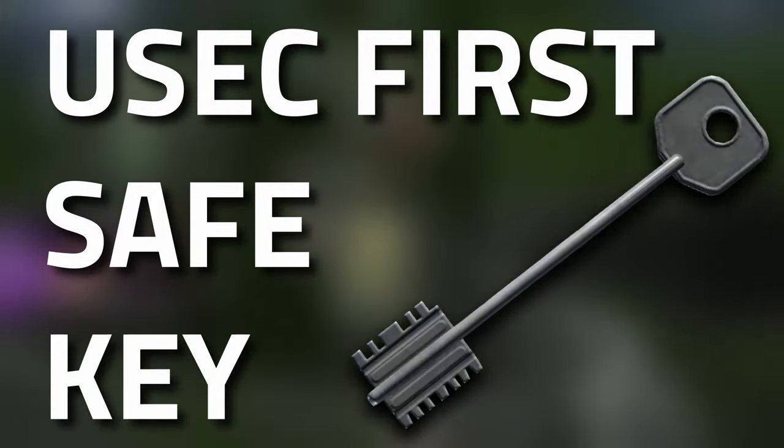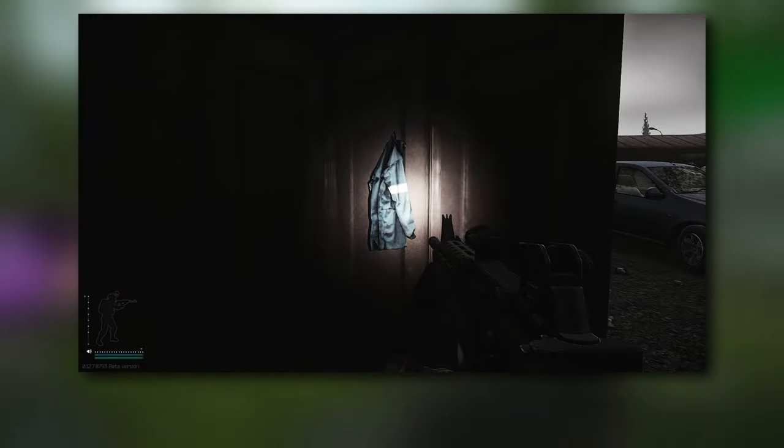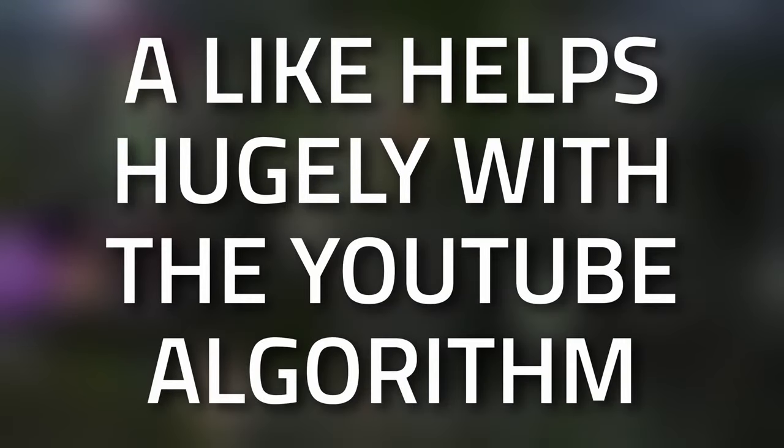Hey guys, welcome to a key guide for the USEC first safe key. This key currently only spawns in jackets as well as in the pockets and bags of scavs. Don't forget to leave a like on this video if you find this guide useful.